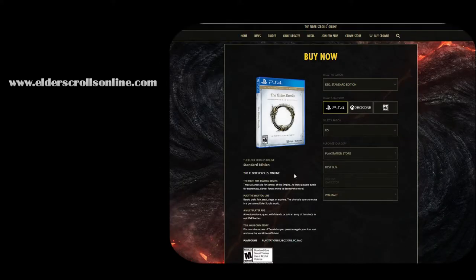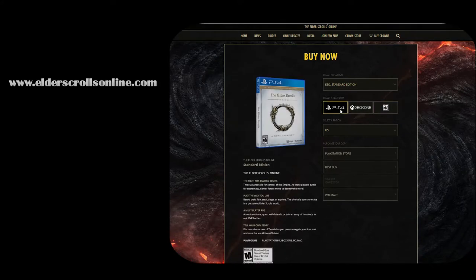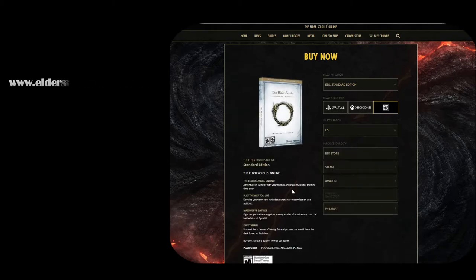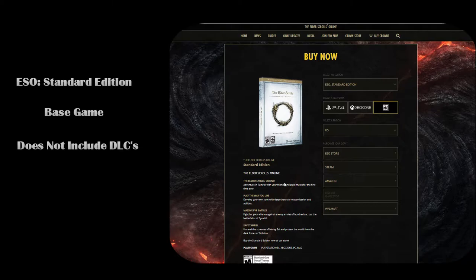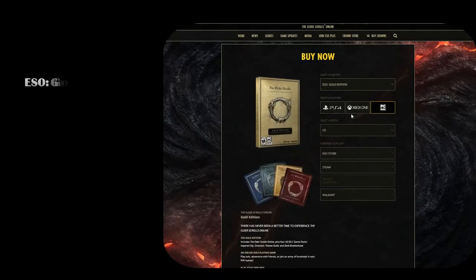You'll see a drop-down box with all the different packs available, and across the top you'll see the different platforms — PC, Xbox One, and PlayStation 4 — so you'll click your appropriate platform. This first package is called the ESO Standard Edition, which is the base bare-bones game and will include none of the DLCs. So if you're looking to get your feet wet and kind of want to test out the game before you commit to any of the DLCs, this will be the pack for you.